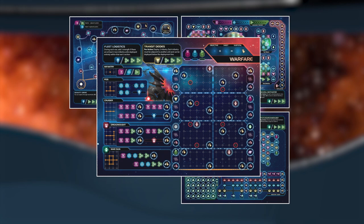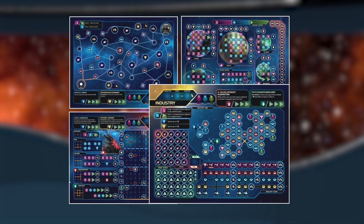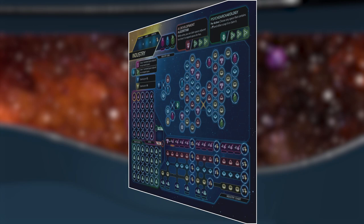Players who prefer more variety should use side A of their sheets, which are all unique. For a symmetrical game, use side B, all of which are identical to each other.